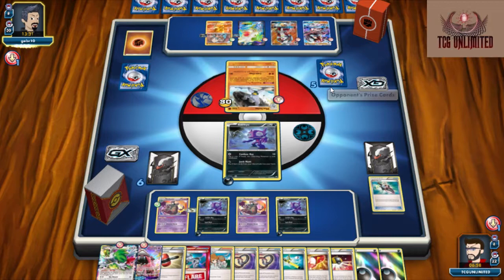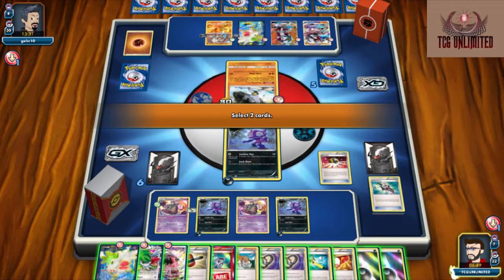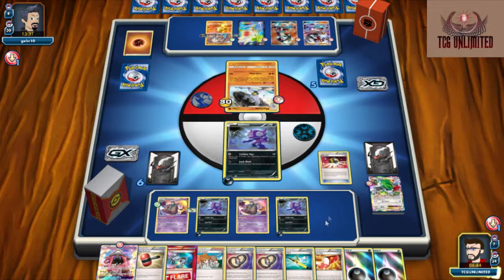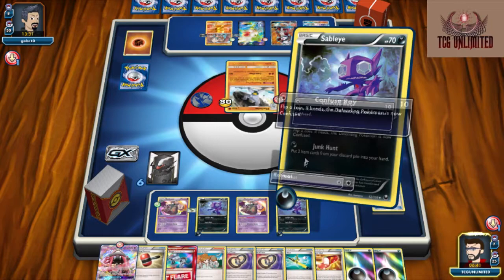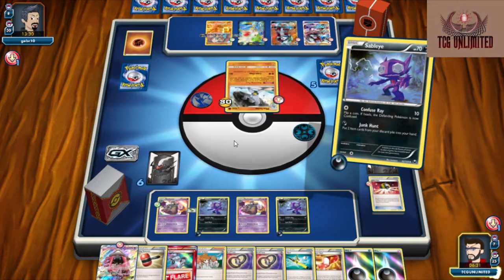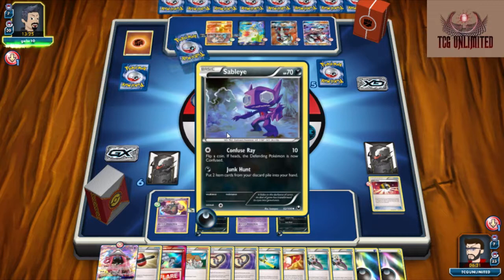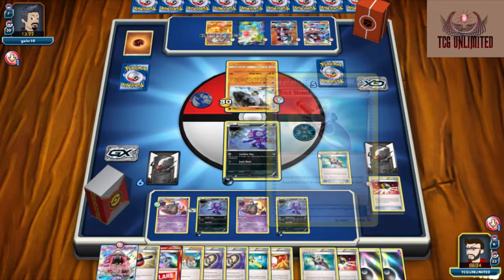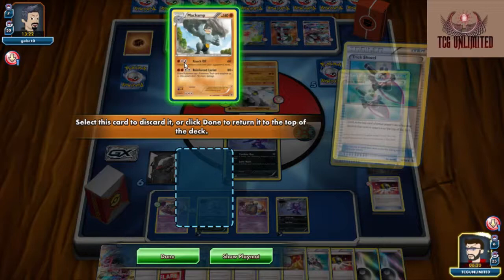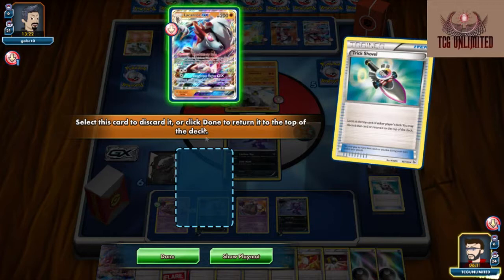He could easily still be prized — he's only managed to take one prize card. So we're going to draw our Shaman again and basically we're going to Ultra Ball to Shaman, just simply let it go. We'll Sableye Junk Hunt, take back our two Trick Shovels, and let that be our turn. We have seven cards; there's no way we're going to deck out just yet. At this point I think we're just in full mill mode. Now what we're going to do is just start making our opponent regret playing this game.